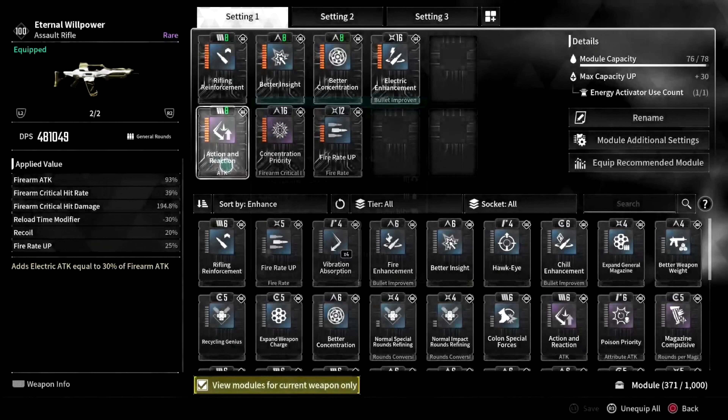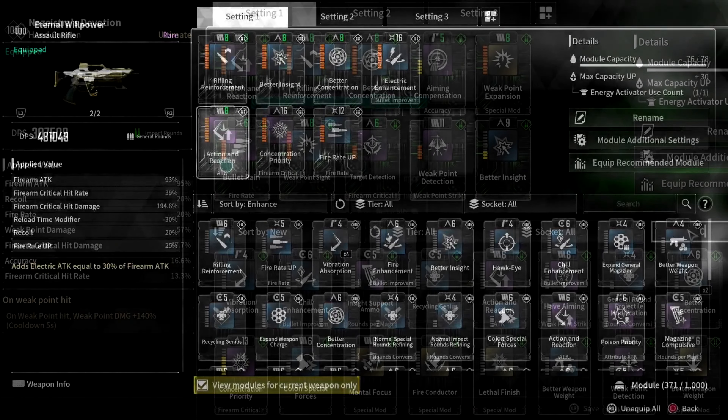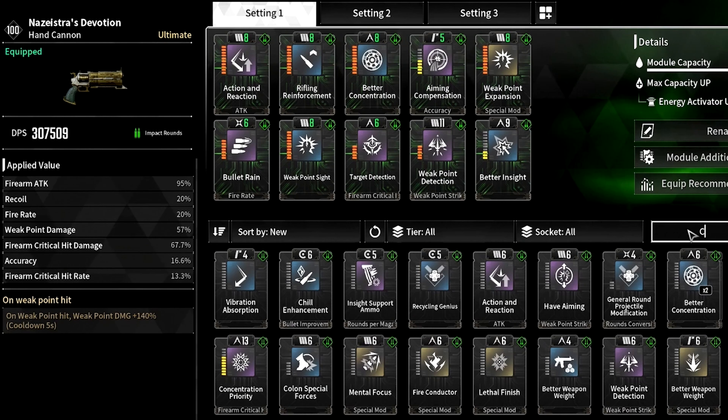As you can see, because of our setup we can do half a million DPS. Our setup, like for most players, is focused on ADK, crit damage, and crit rate increase as much as humanly possible. For our second weapon, we want to use the Nazestrus Devotion, which when you hit enemy weak points, it will apply a unique ability called the Devotion Mark, that reduces the enemy's defenses by 30% for 3 seconds.